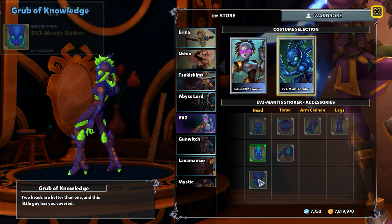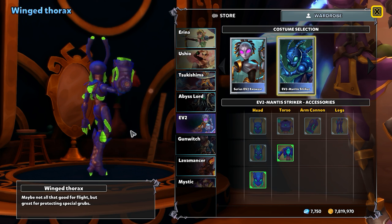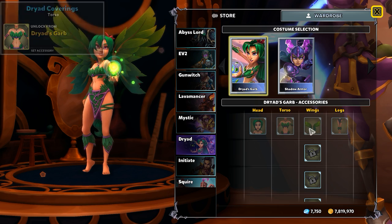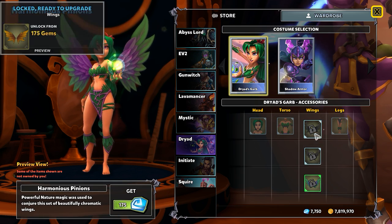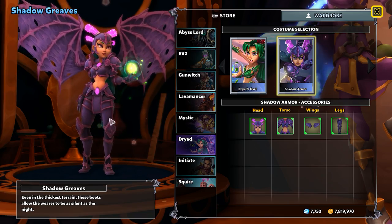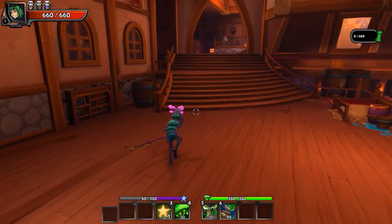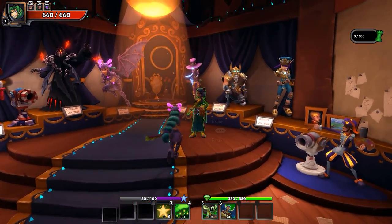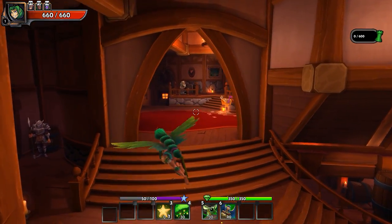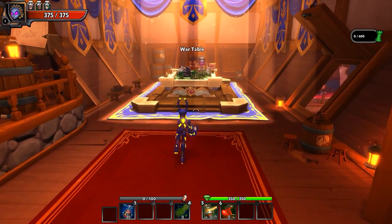Oh my god, there's a bug on top of her head. We have a little bug on our shoulder versus a bug on our back — bug on our back is always a win. Then finally the Dryad: we have multi-seasonal wings and a shadow armor option. I think I'll stick with the original Dryad skin for now because I think this looks better. But the Series EV skin — yeah, alien tech.